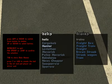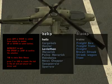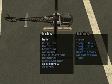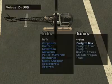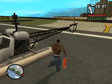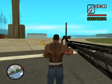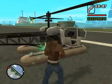There are lots of helis available: the Hunter which is the military helicopter, the Leviathan, the Maverick, the Police Maverick, the Raindance, the News Chopper, the Sea Sparrow, and the Sparrow. I think you can push it down and nothing will happen to it - check it out.